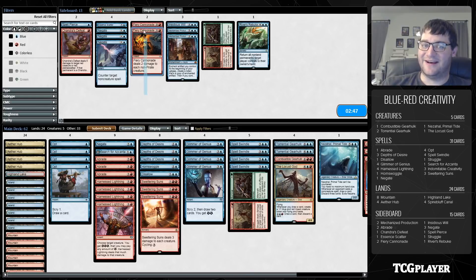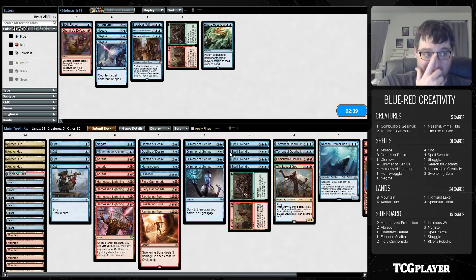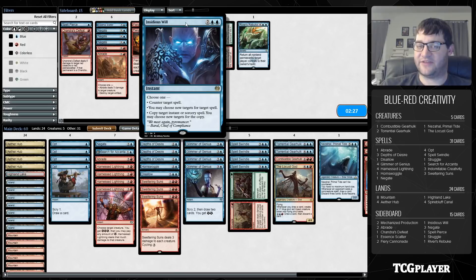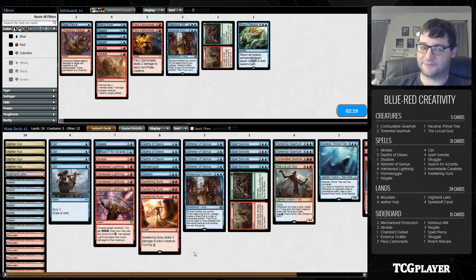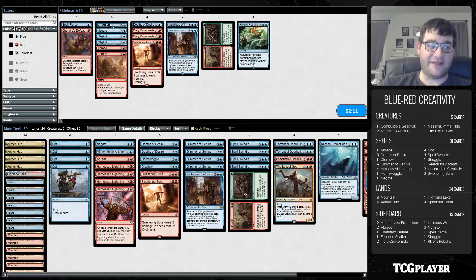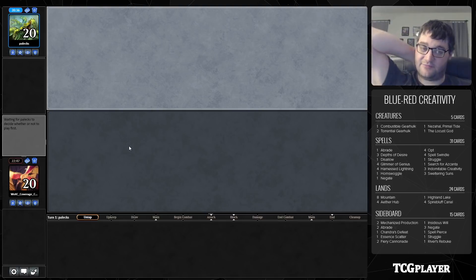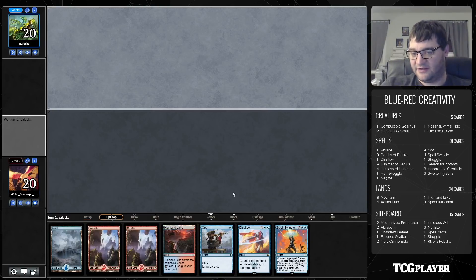On to the sideboard. Our opponent appeared to be some sort of mono black aggressive deck, which means we probably want the Abrades and Cannonades. But they only played Glint-Sleeve Siphoners, so the Abrades are probably pretty bad — actually a good point. Maybe we don't want to bring in the Cannonades. Is Insidious Will good? Is Mechanized Production good? That was a fun one — let's have some fun. I'll kind of hedge against whether they're aggro, midrange, or control. I haven't played in a month or so.